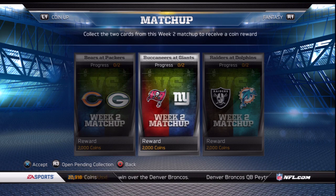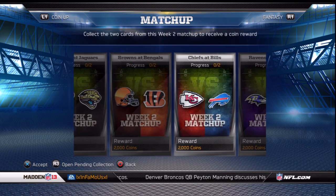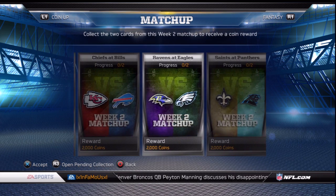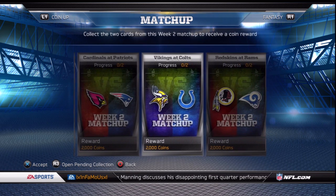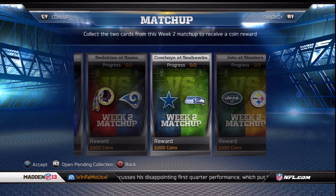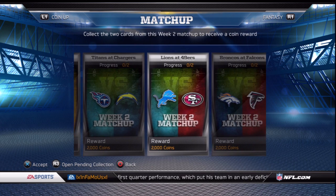More pointless matchup collections are also available. For the 2000 coins you receive for these, you're better off selling the 2 cards that go into them, which would give you more than 2k. I still think it's more useful to throw them into the team collections, but they really need to raise the coin amounts or at least give us a free pro pack for each one we complete.